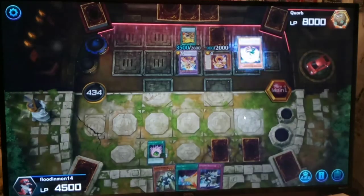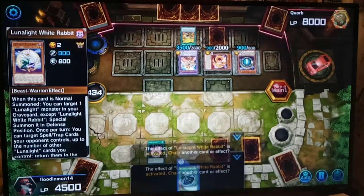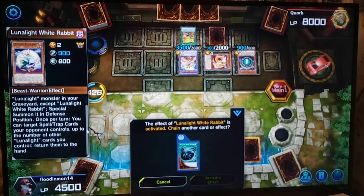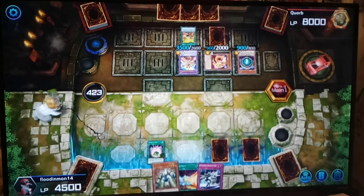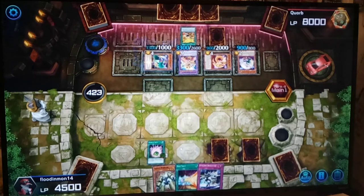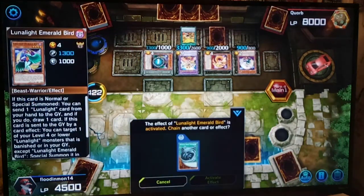That should be the end of this duel if they go all in now. Let's check out this card — White Rabbit. So when you normal summon you can target — oh, I see. That's pretty good; no way for us to stop that. And so this card comes back.